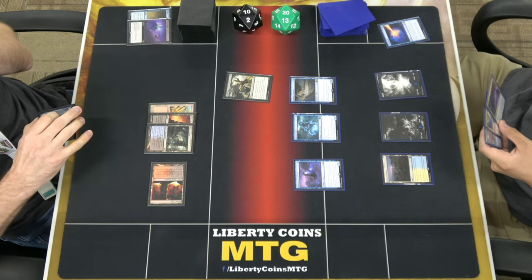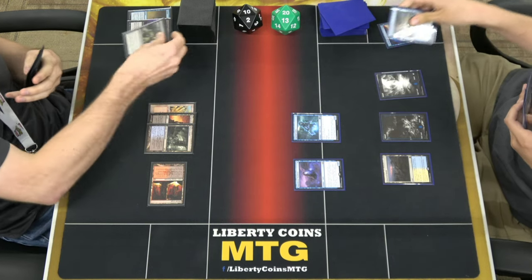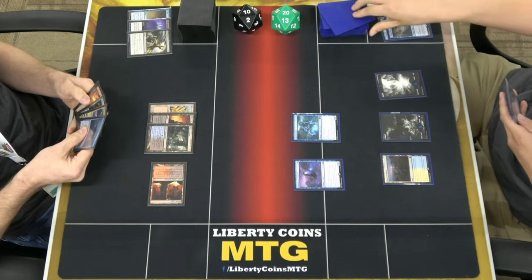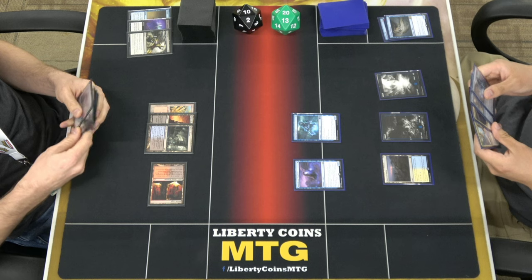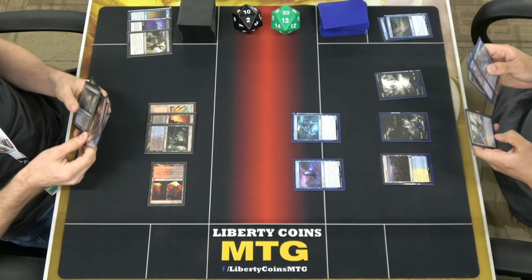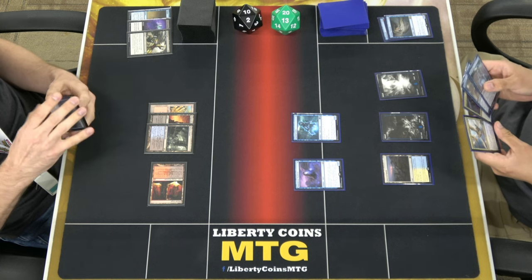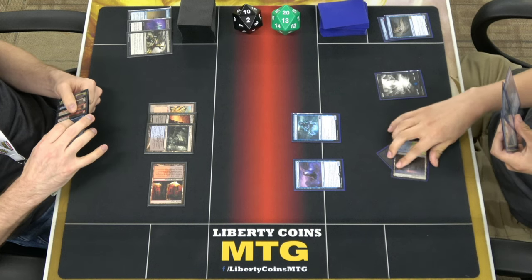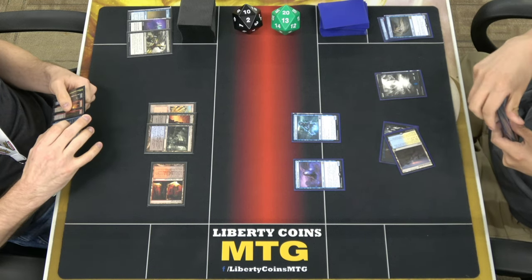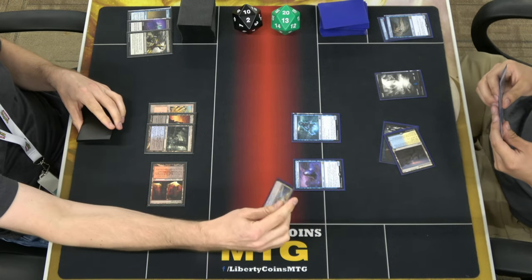I'm wondering... you know what? That's fine. Draw step. Main phase. Might as well put this on the field. I'm going to tap two to play Watcher Spheres — flying spells cast cost one less mana, one less colored mana to cast.